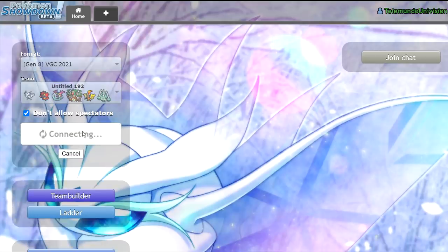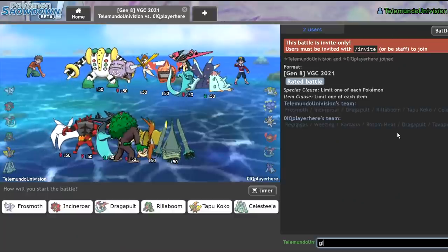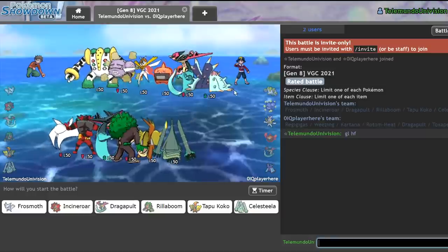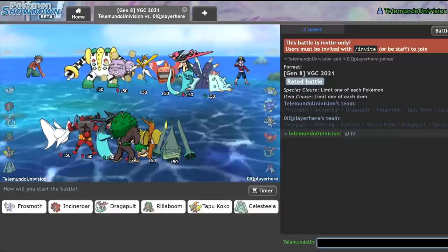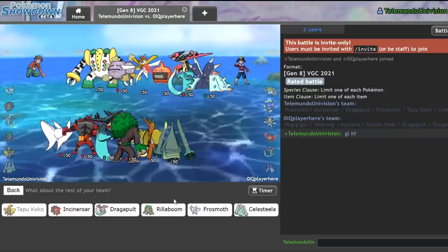Hopefully we can see a little bit more standard teams, because that was a very strange team to face in the first battle. I did enjoy seeing Frostmoth take literally nothing. Toxapex is interesting — I actually made a Toxapex team back in Series 5 and it was fire. Tapu Koko is going to be really great on lead here because I can get off a Reflect, and I can definitely lead off Celesteela.